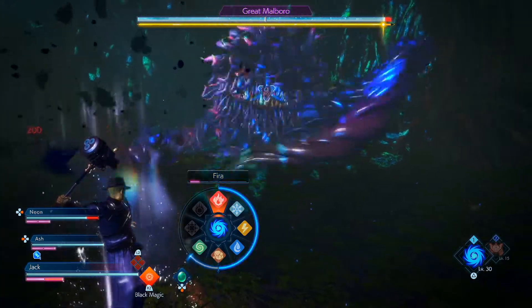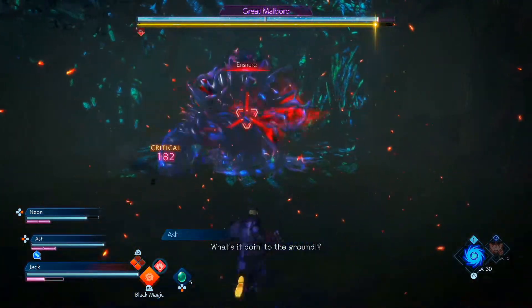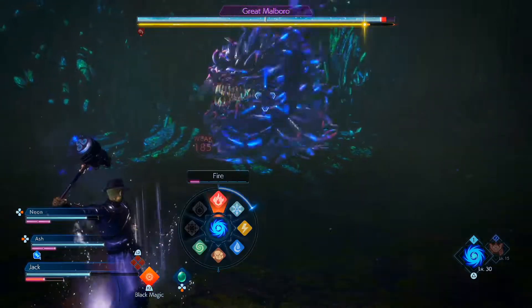The main premise here is I am using the Black Mage because I wanted to keep my distance. As you can see right away, you can see the Tangle grabbing me and then squeezing almost half of my health out of me right away.